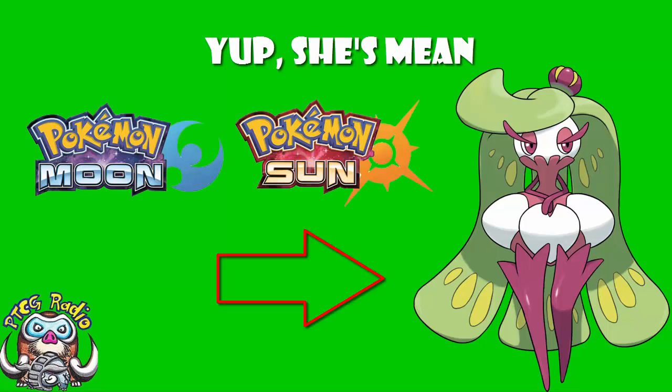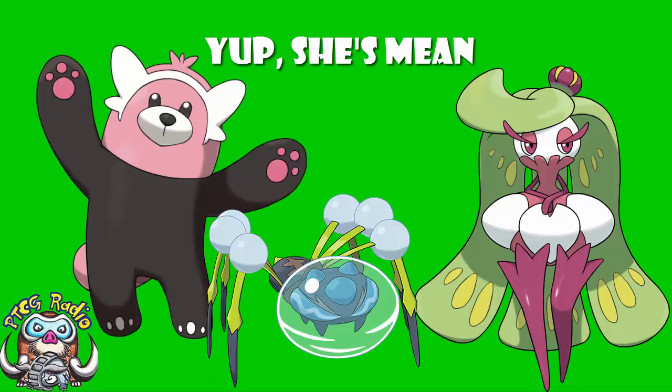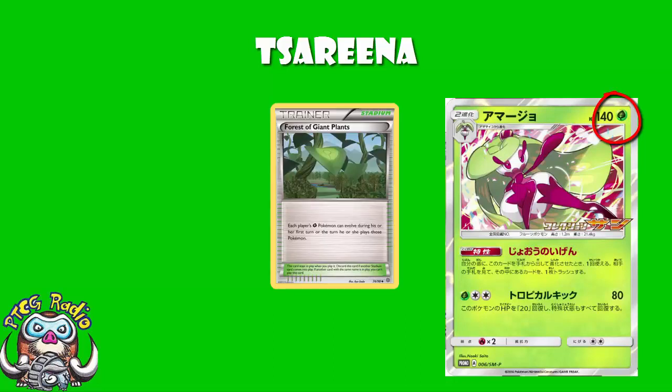It's Tsareena, a Pokemon about whom I am completely and entirely apathetic. I don't really have any feelings either way. But then again, with new Pokemon like Bewear and Araquanid, I've only got room for so much love. Tsareena is a Stage 2 Grass Pokemon, which is good because it means Forest of Giant Plants can be used to evolve Tsareena right up into the Stage 2 whenever you feel like it — first turn of the game.